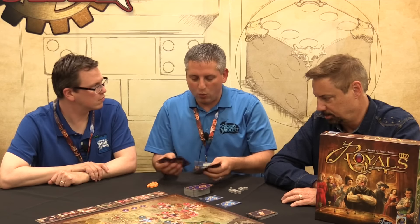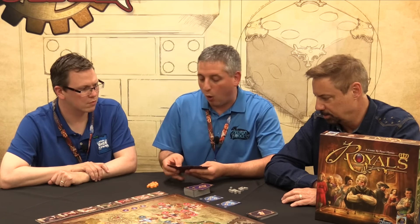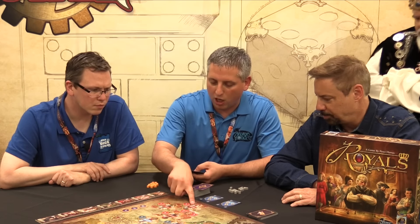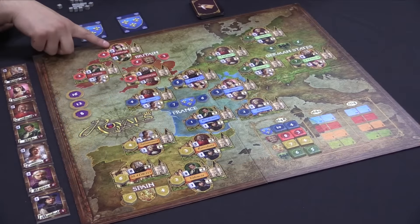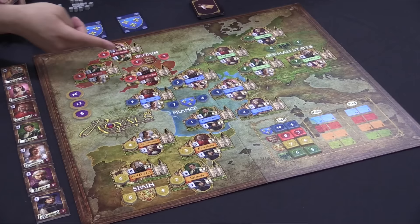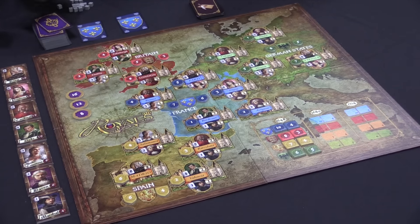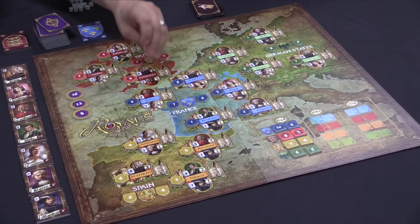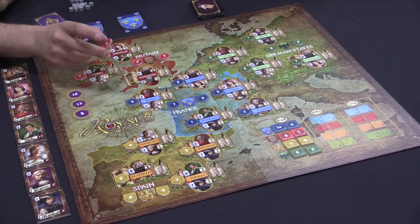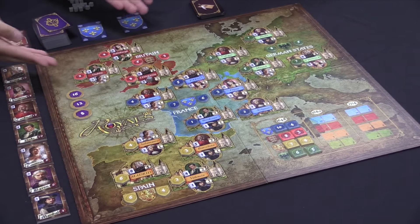With this card option I can now purchase or influence different nobles on the board. There are different card values — the princess costs six to influence, so I only have four and three different cards. You have an option to exchange three cards for one of any other, but that still wouldn't allow me to influence the princess. But using four and three, I could cash that in to influence the cardinal.